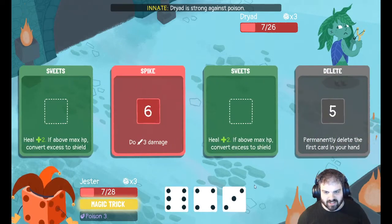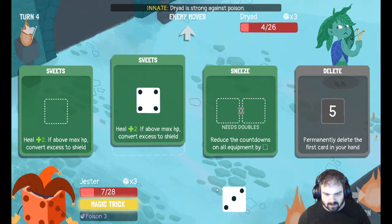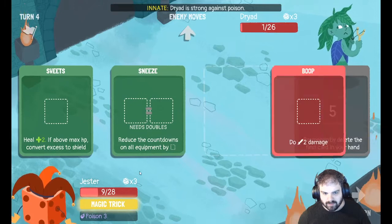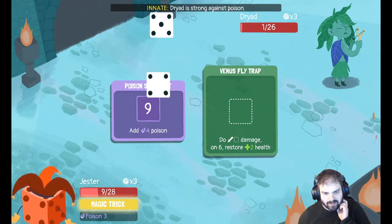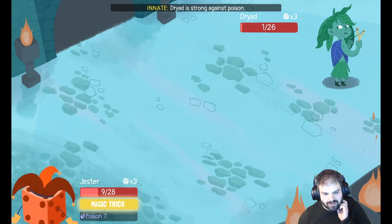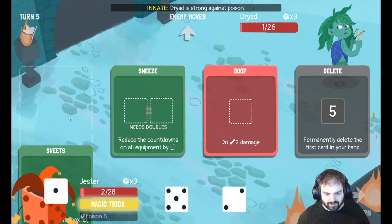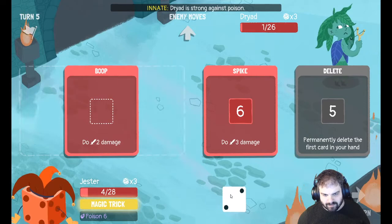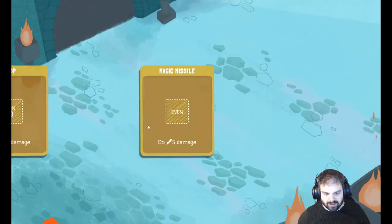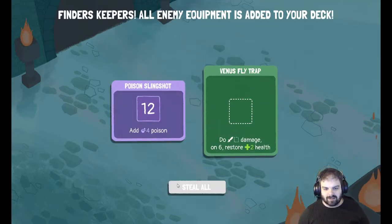I might be in a bit of trouble, I'm down to seven. Let's do three damage. I'm going to have to heal, that's all I can do. I got it down to one — I might be dead here. I'm so nearly dead, I'm down to two. I can heal here fortunately. I'm going to use the delete to get rid of the sneeze card and then do two more damage. Oh dear, I was so nearly dead — but I levelled up, thank god for that! I didn't realize I was so close to levelling up actually.